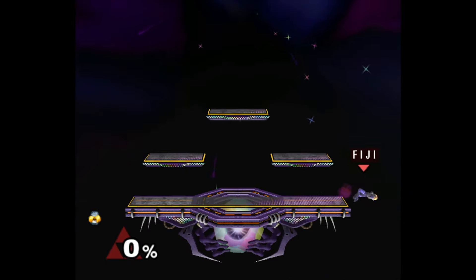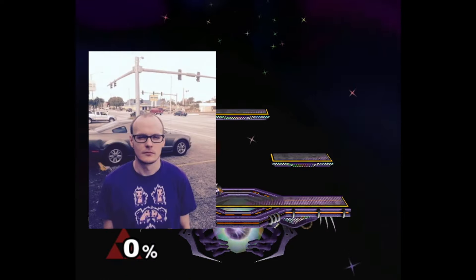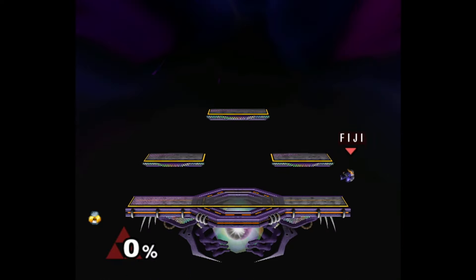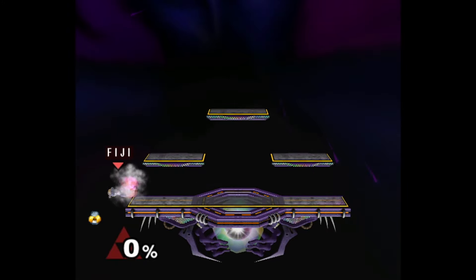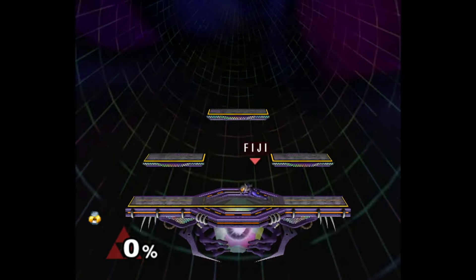For the longest time, I didn't even know the proper name for this tech. I called it the Sheik ledge poof thing that I'd see M2K or CDK do. I am not a real Sheik player, so I can't say whether or not this is a better option than short hop needle pivoting or any other method to grab the ledge.